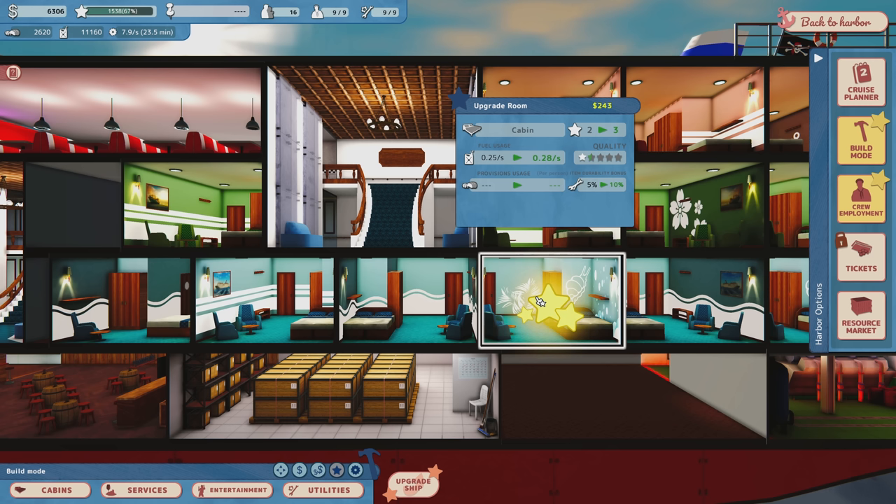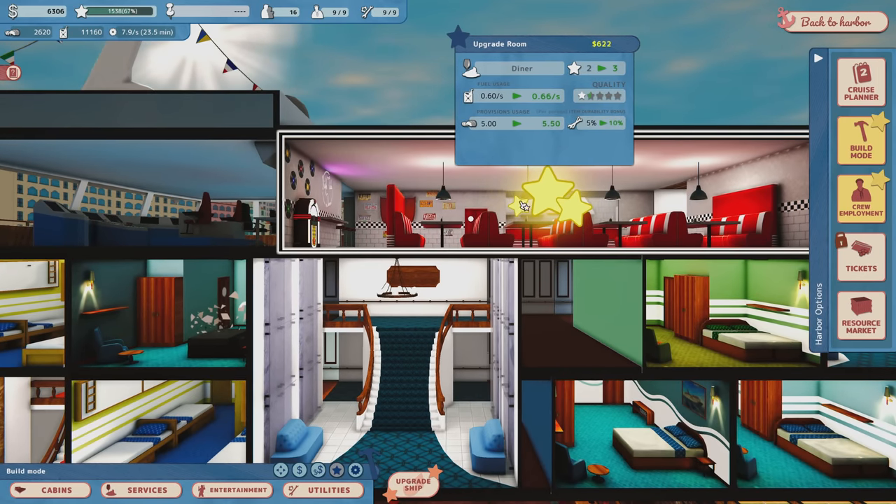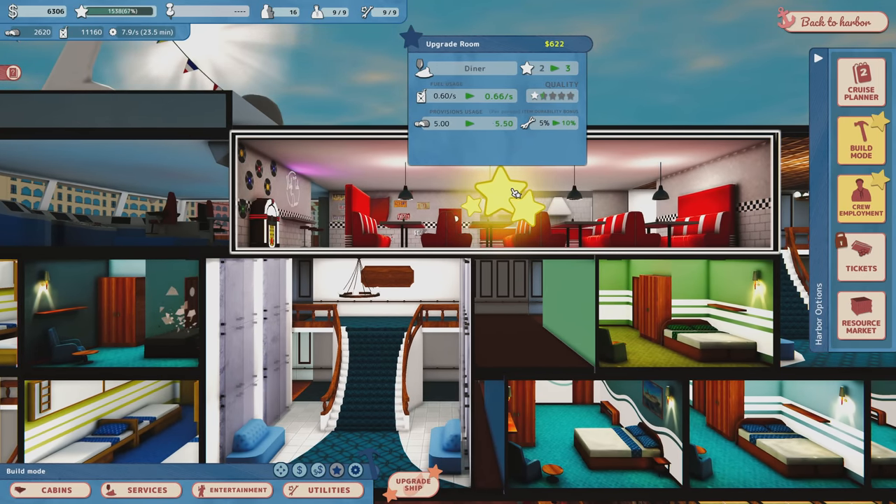What I don't quite understand is how upgrading a room impacts fuel consumption. I'm not sure why the ship would use more fuel by upgrading a room. The only thing I can think of is that there's some really heavy stuff in these rooms and upgrading makes everything heavier. 0.03 per second is a lot — that's many gallons of fuel we're going to be consuming because I upgraded the quality of a room. And that's for each room you upgrade, which is kind of interesting.